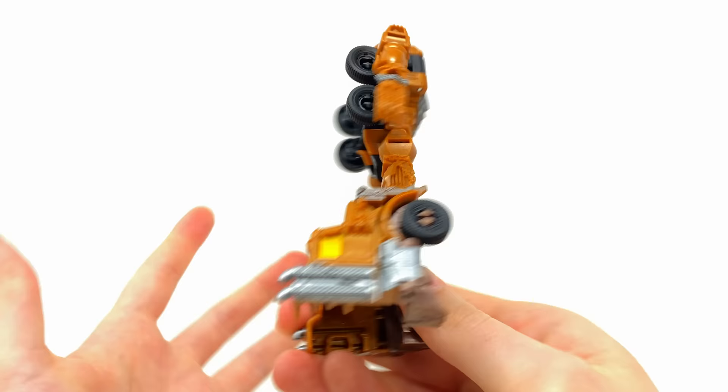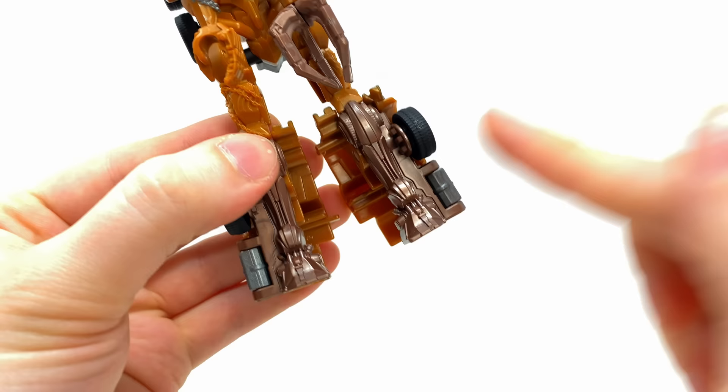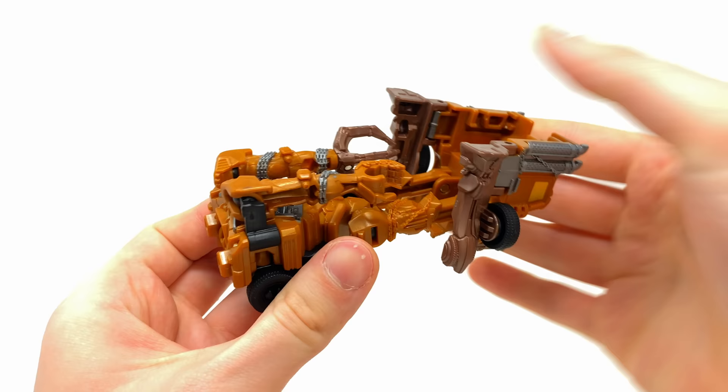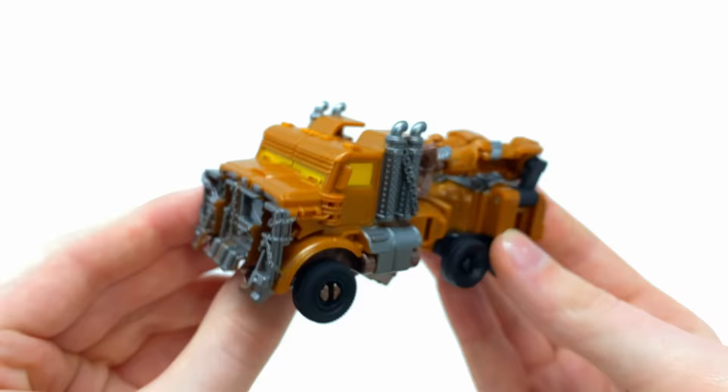His transformation is about three steps. You take his head and rotate it all the way to the back, detach the shoulders and bring those pieces inwards — same on both sides. Then take the shins, fold those sections outwards on both sides, and snap the two halves together. Rock this whole assembly backwards, snap up the shins, and here we have Scourge fully transformed into his kind of monster truck mode.